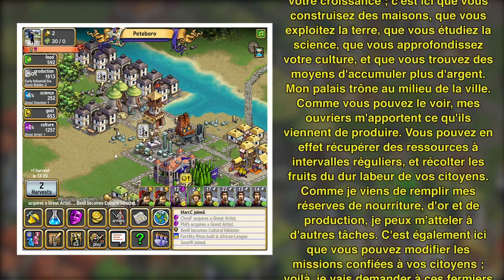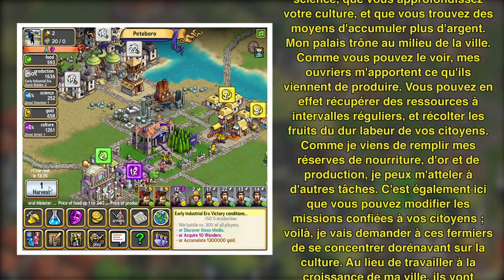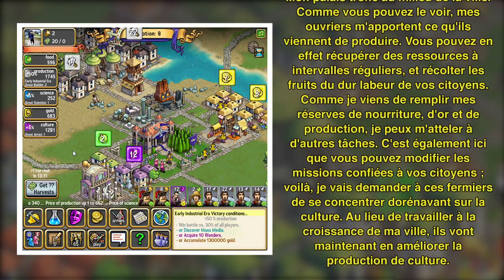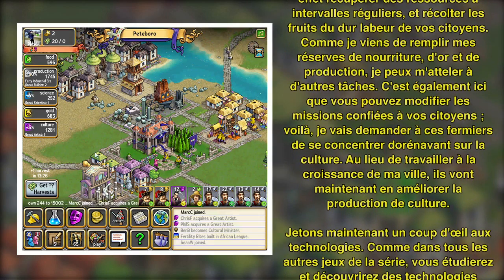In the middle of the city is my palace. You can see here that my workers are bringing me what they've just made. There are harvests of production that you can pick up every few minutes, and then you collect the fruits of your citizen's labor. That was a pretty good boost to my stockpiles of food, gold, and production, so now I can do some more things.